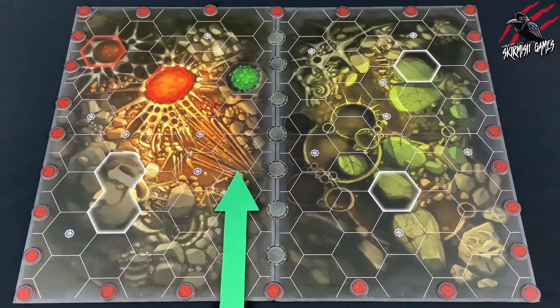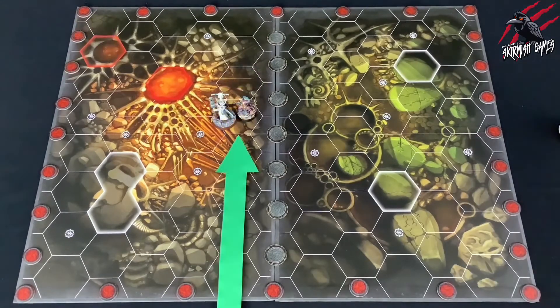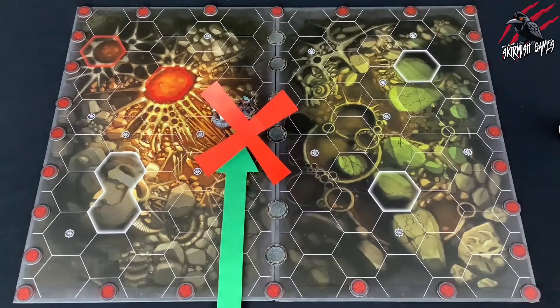We also have occupied hexes. A hex that contains a fighter is an occupied hex in addition to any other types. For example, a lethal hex that contains a fighter is both lethal and occupied. A single hex cannot contain more than one fighter.